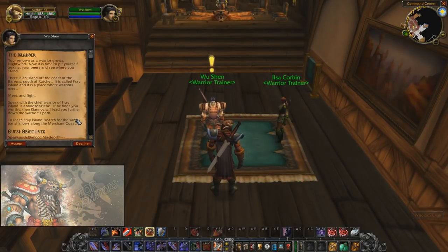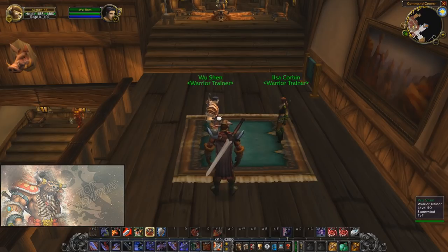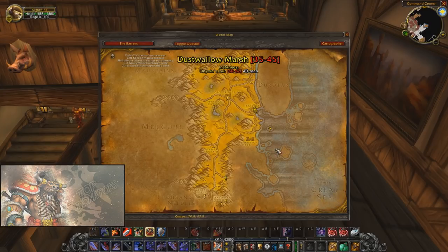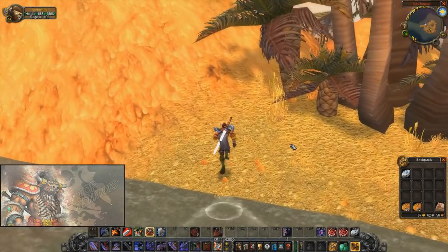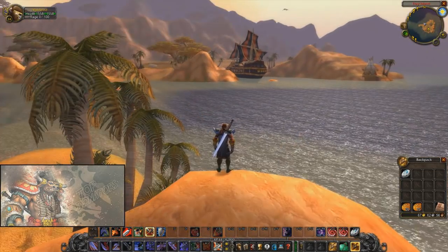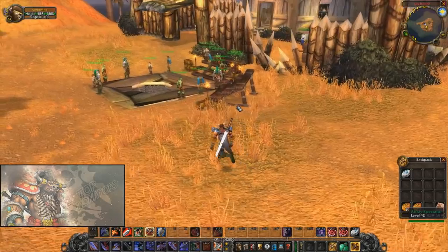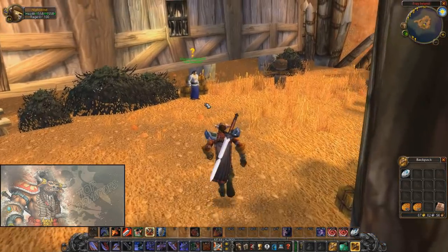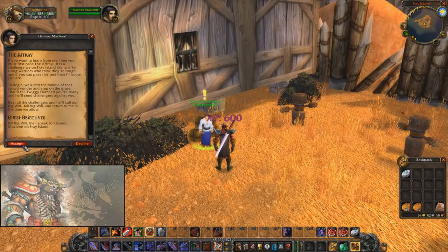Now we get to everyone's favorite part. Around level 36 you get a quest to go to Fray Island, just south of Ratchet — the gladiator warrior order hall before Legion, essentially. There are warriors fighting and dueling all around. The key NPC is actually a Highlander reference — you can tell by the armor, the sword, and his name. Speaking to him begins the quest to not only get an awesome two-handed weapon, but also to learn Intercept and Berserker Stance.